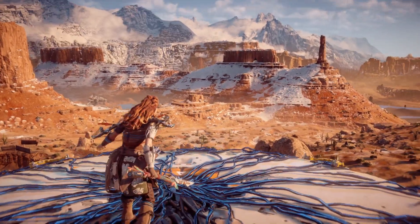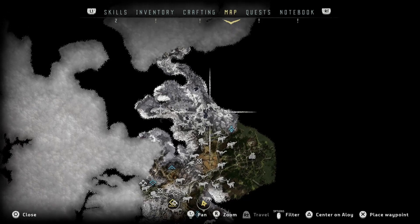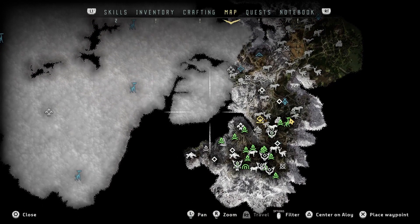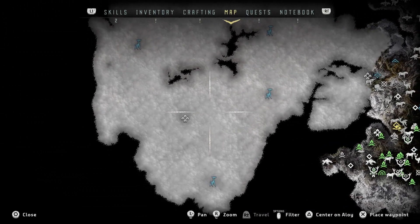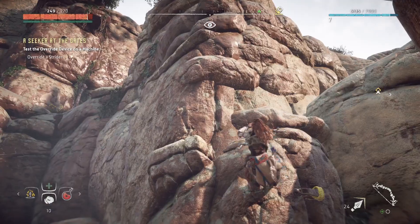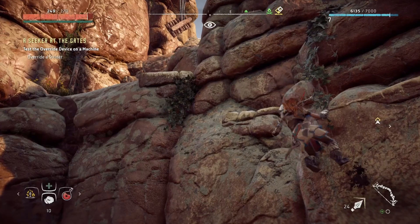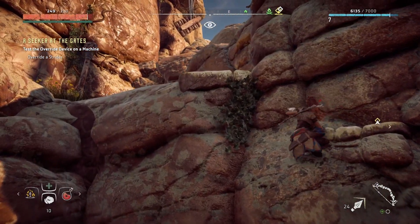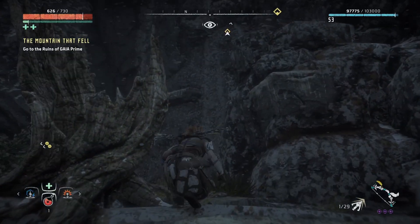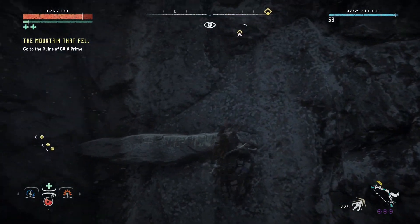Exploration in the open world is excellent, helped in part by how good it looks. There are plenty of things to do all around the map, from collectibles to find, bandit camps to clear out, and of course side quests. Part of all this exploring is a climbing system that's similar to the Uncharted series. Aloy can only climb certain surfaces that are brought to the player's attention by either yellow or white markings. It's a fun and well-polished system — Aloy will only move or jump when she can reach the next handhold, so you usually won't accidentally jump in the wrong direction and fall to your death.